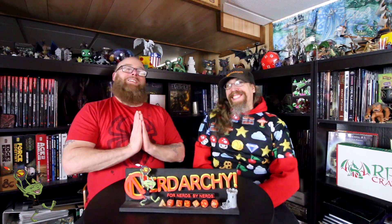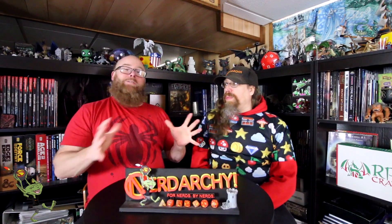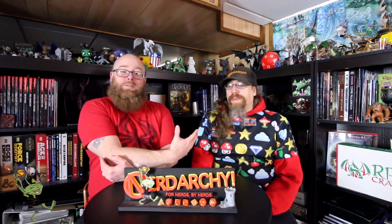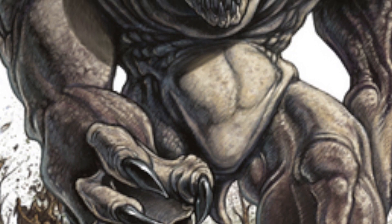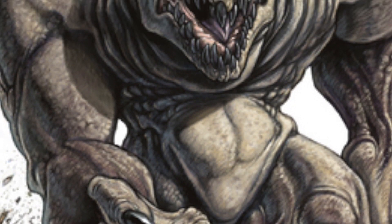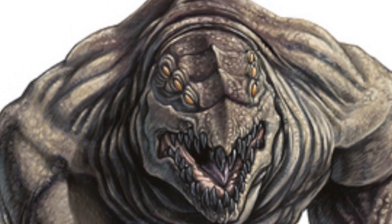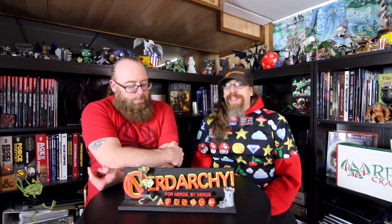They might even hug him and squeeze him and call him George. So we want to use this and say this Grey Render in particular has not taken to the whole Goblin tribe, but one of the goblins — the weakest, runtiest of all the goblins. He's decided he loves that goblin so very much. So now that goblin has access to this massive, fearsome creature. Grey Render is large, it's imposing, it's got six eyes — it is a hulking beast with a 20 strength. You put something this massive into a goblin organization, whoever has the sway of that creature is going to overtake whatever goblins could possibly throw at it.